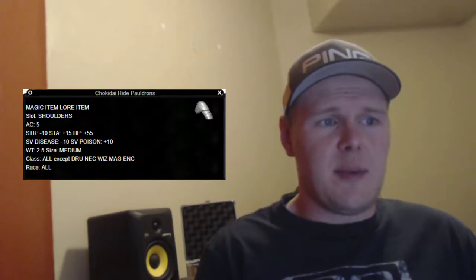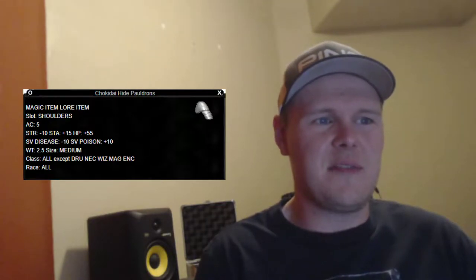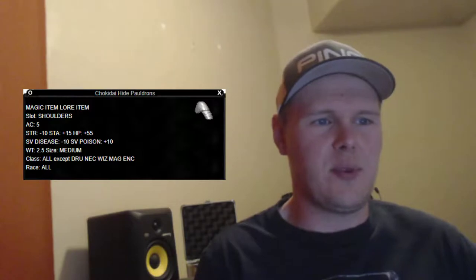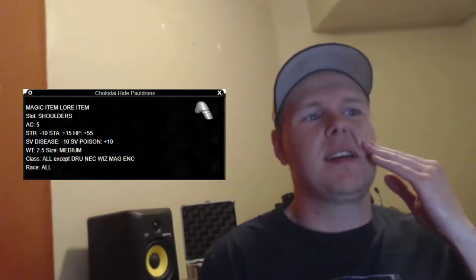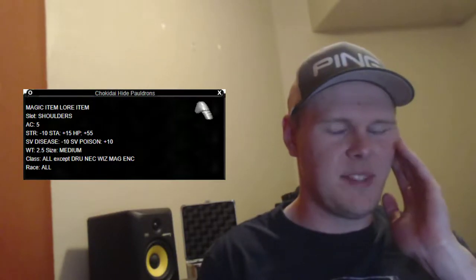Shoulder slot, I have the Chokedeye Hide Pauldrons. This is a sick one — 500 platinum for 12 AC, 55 hit points and 15 stamina. A lot of hit points. You do lose 10 strength though, so kind of a drawback there, but hey, deal with it.